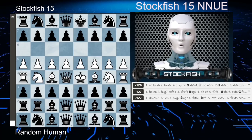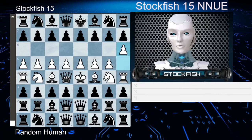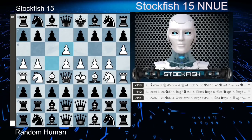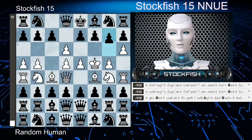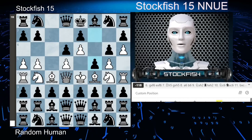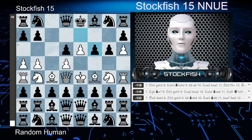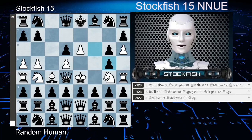The random human has the white pieces, and the game starts with h6, d6, c takes d6, bishop takes f5 check, king takes f5, g6 check, king e4, c takes d6, e6, f5 check, g takes f6, e takes f6, bishop to g5, f takes g5, queen takes h8.